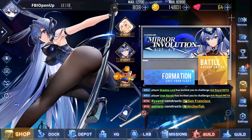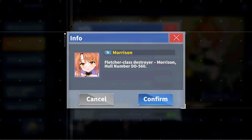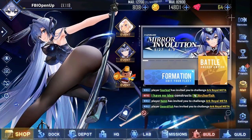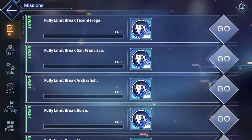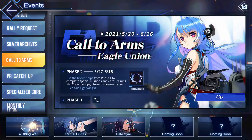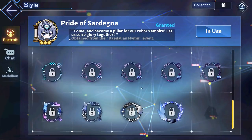Just like every other event, as you accumulate event points you will receive some rewards, and this time the prize at 10,000 points is going to be the limited time destroyer Morrison — so make sure you grab her before the event ends. With this event also comes a new Portrait Frame. You can obtain it by max limit breaking all the new event ships, redeeming the points in the Event tab under Call of Arms, and then equipping it by going to the top left of your screen and clicking on Style.